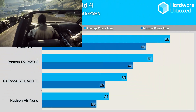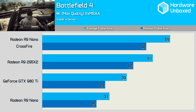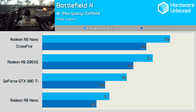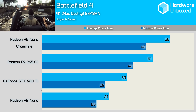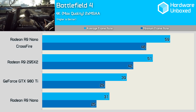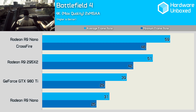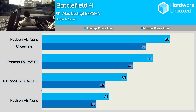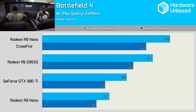Battlefield 4 might not be the latest AAA title but it's still very visually impressive. Due to its age and lasting popularity the game is very well supported by AMD and Nvidia, so you can expect their multi-GPU technologies to work flawlessly. Playing at 4K with the lowest possible in-game anti-aliasing, a single nano averaged just 31 FPS, dipping down to 25 FPS at times. Adding a second nano boosted performance to an impressive 59 FPS — 90% greater than single-card performance. The minimum frame rate was also boosted by 92%, never going below 48 FPS. Compared to the previous generation's dual GPU monster, equivalent to a pair of 390X graphics cards, the nanos were 16% faster and also 51% faster than the GTX 980 Ti.